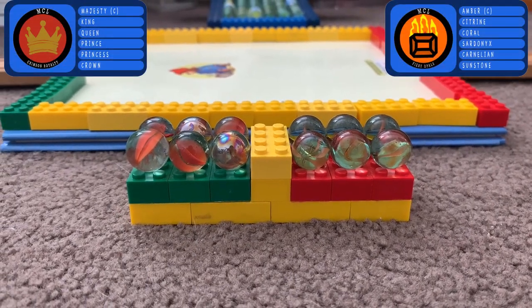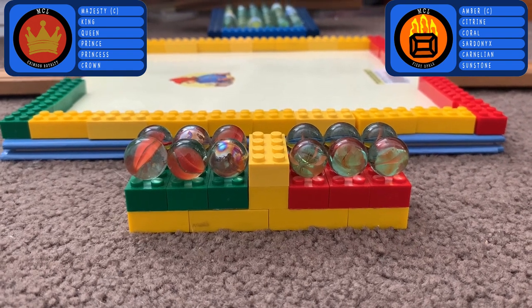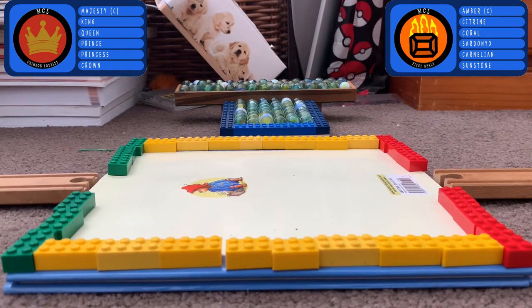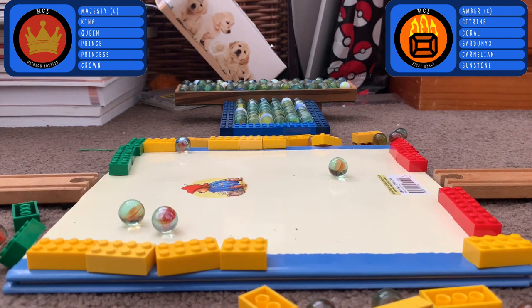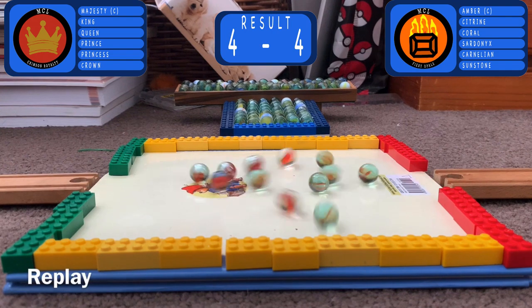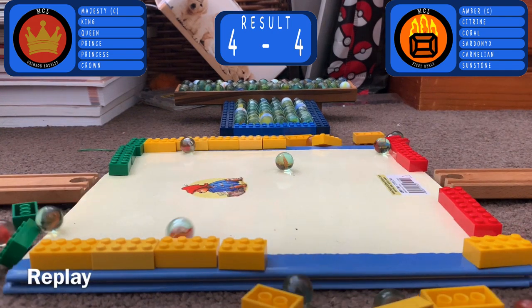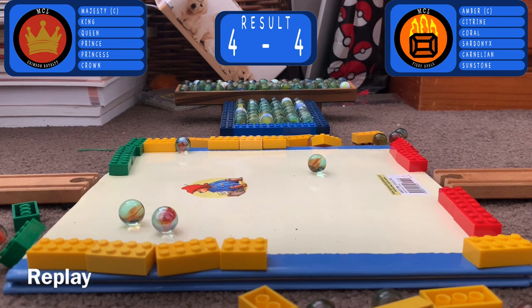In the penultimate match, on the green side we have Crimson Royalty, and on the red side it is the Fiery Opals. Both these teams are around the middle of the table. Down they come — it's close — and it's going to end as a draw. Both teams had chances to win there, but just barely either held on or fell off, the Fiery Opals especially. So that is going to be a draw; 4-4 is the score. A close match, neither team able to get the upper hand.